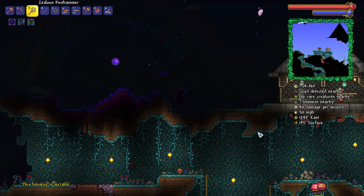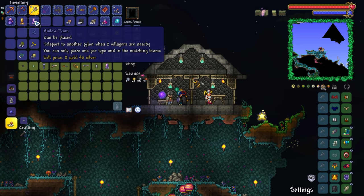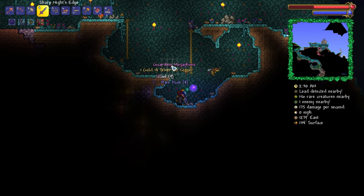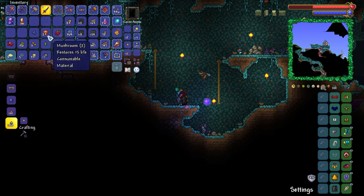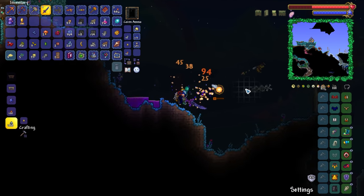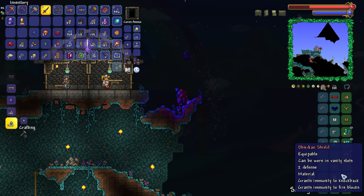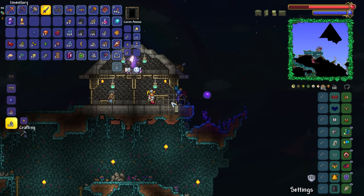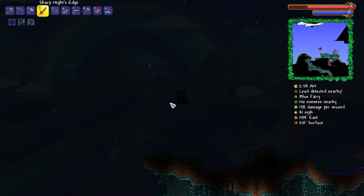Here we are. Are you going to sell me the hallowed pylon? Yeah, cool. Oh nice — the megaphone! Very nice. Well it means we don't have to get it later down the line. What was the ultimate accessory for this bad boy again? I think it was the ankh shield. It has been an absolute freaking age since I've built one of those.